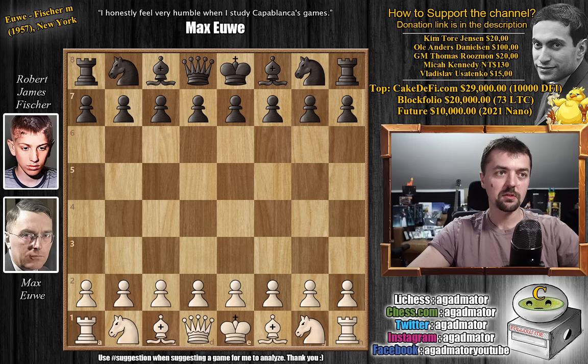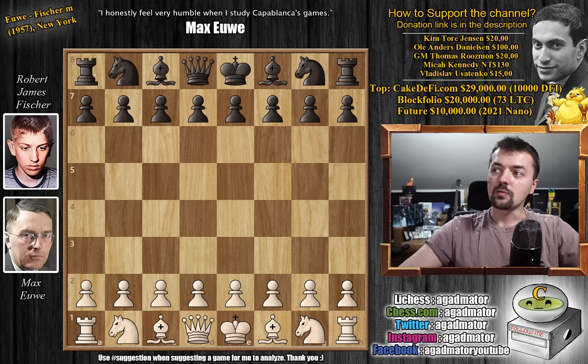This is the first game of the match, and you guys will really love it. The second game I'm including in this saga will not be the second game of this match — it will actually be a game the two of them played three years later in the Leipzig Chess Olympiad. But we'll get to that. Euwe has the white pieces and opens with pawn to d4.